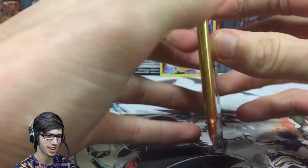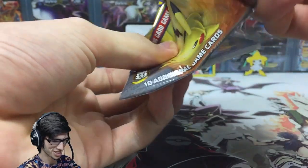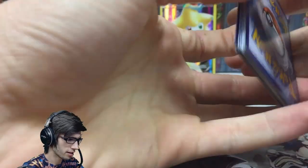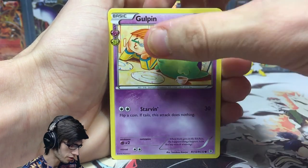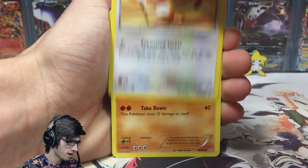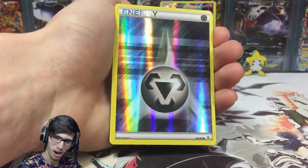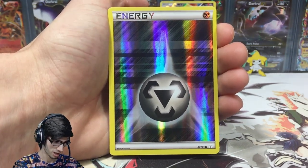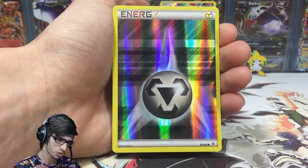We don't have too many packs to get into today — it's a very short and sweet opening, except I talk too much. What I believe to be the easiest pack trick is just three to the front. So we've got a Gulpin, Haunter, Mr. Mime, Meowth, Rhyhorn, Ponyta, Shellder. Ooh, a reverse Metal Energy! This card is actually really good because it's rather pricey on the market, being playable in any sort of Metal deck. That's a sweet pull — and I needed that one for my set too.